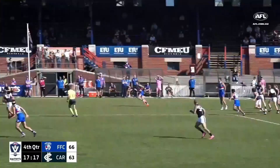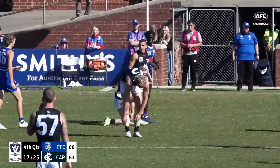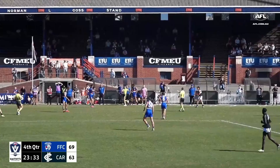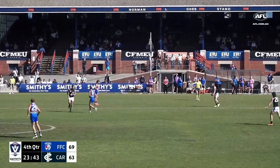Here's McMahon, kick touched off the boot. Karnas attacks it, gone behind the footy, throws it on the boot — he's been dumped after he got rid of it. Free kick down the field for Footscray. From the Norm Goss stand, chips it in board. Finds Harley Reid.